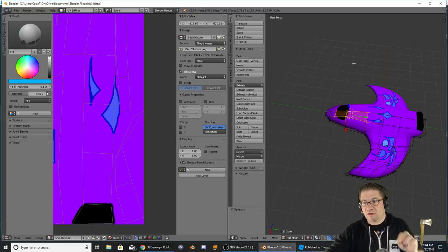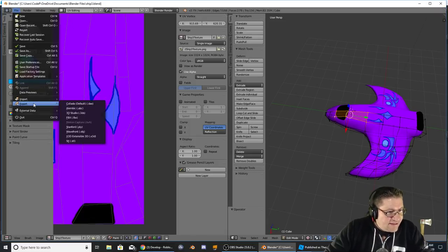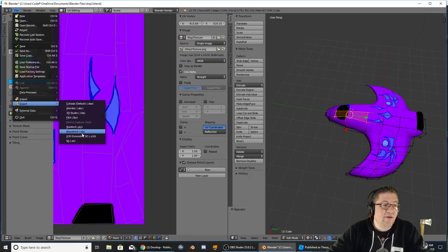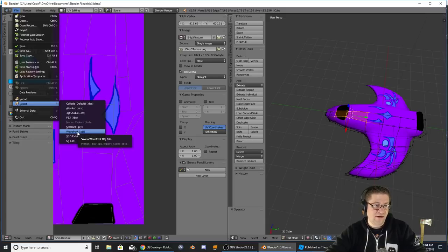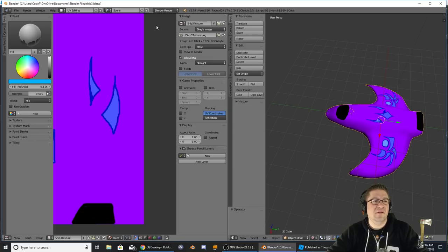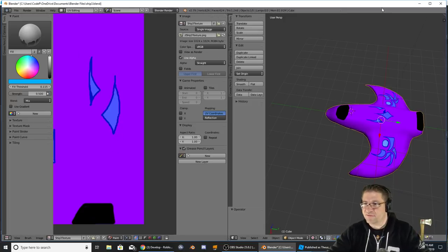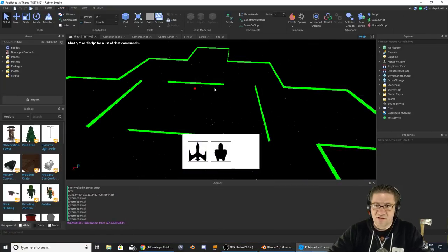That should be all that we need for our third ship. Like I said, I can clean up the details of the pictures — this is just a rough draft. File > Export, and I want to export to a Wavefront OBJ. I have a Roblox folder but for now let's just export that one. There we go — it's in the Blender files. The texture's already saved, so minimize and come back over to our game.